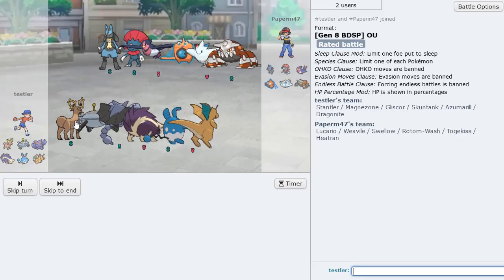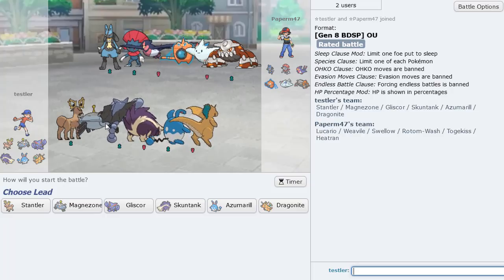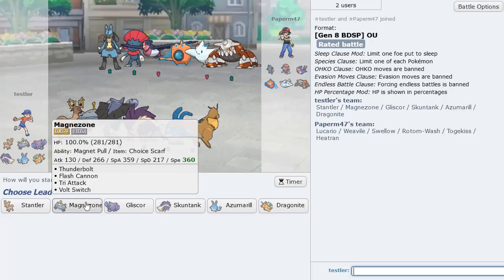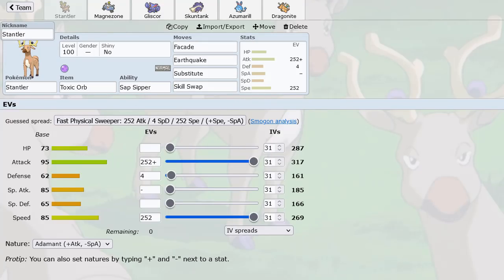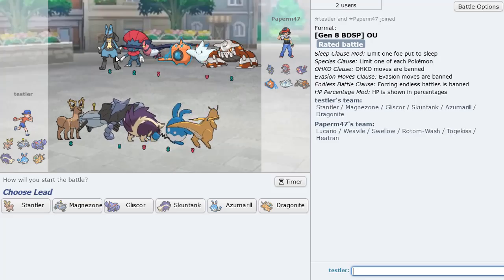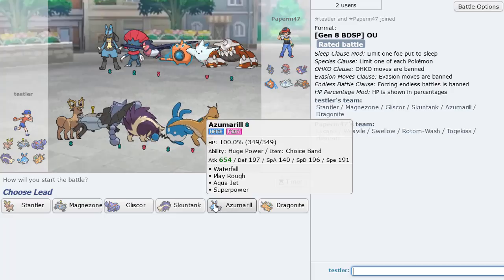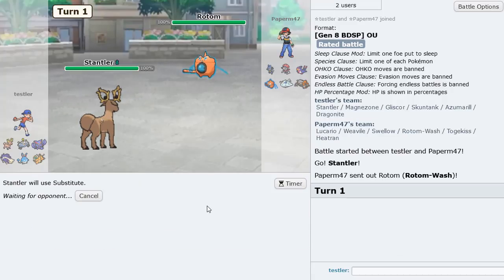If we can see some Skill Swapping going on that could be really nice. If this is like a Guts Swellow and we sub in and Skill Swap, steal the Guts — we get the Guts Facade, that could be kind of funny. I wasn't sure whether to make Stantler Adamant or Jolly, but I made it Adamant just for the power, though Jolly could be pretty viable. I think I just lead with Stantler as he leads Rotom. I'm going to sub turn one.